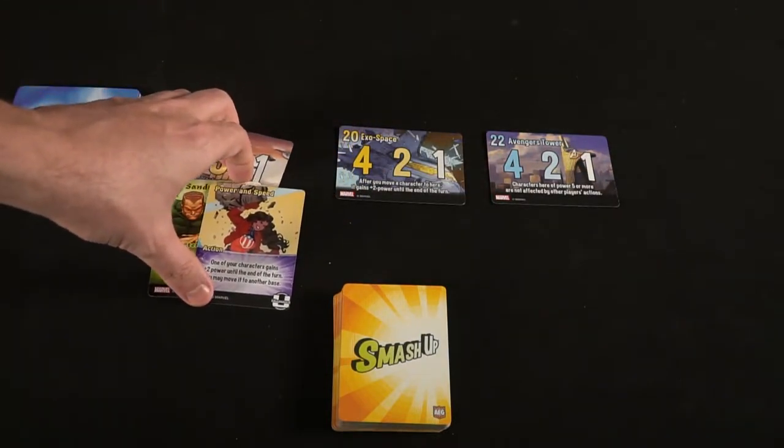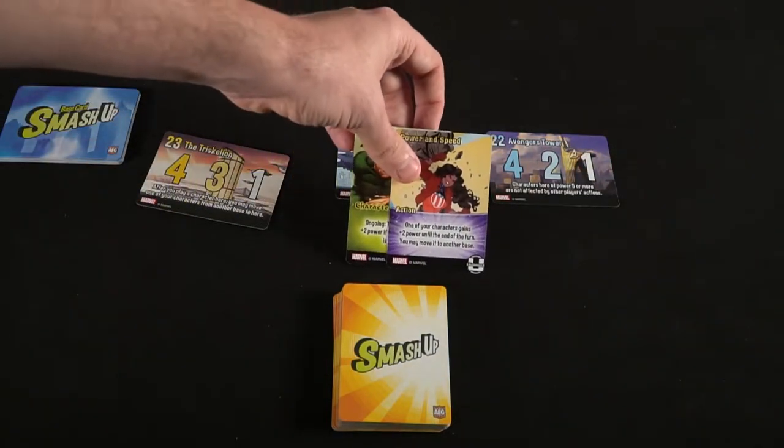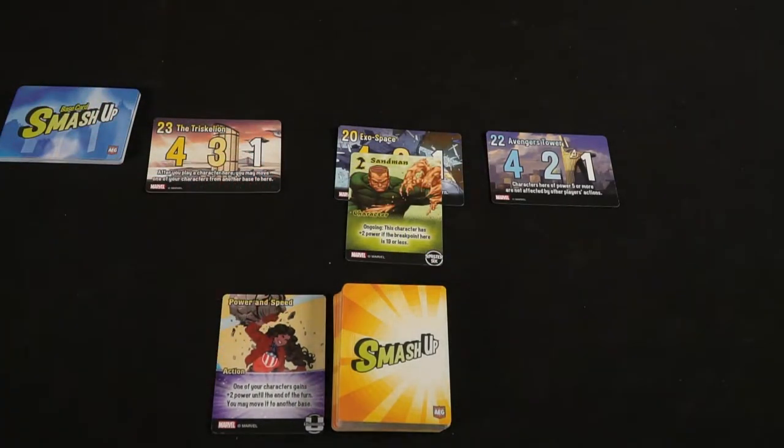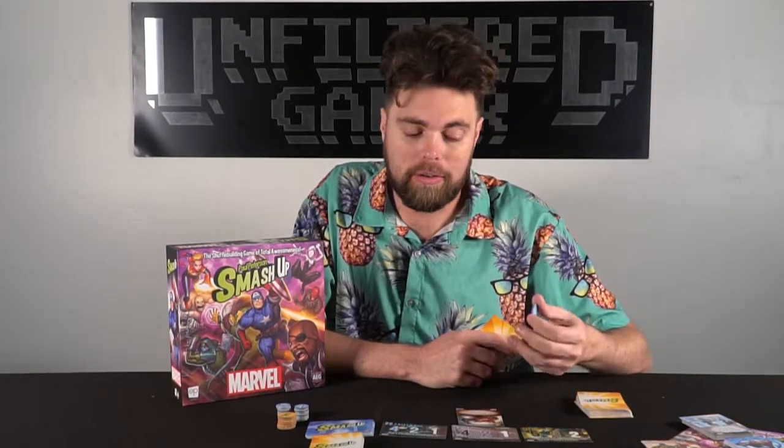When you play a character, you can choose any of the bases available and place your character down on that base. Check to see what the card does — sometimes they're passive, other times they're active. For instance, I have an Absorbing Man and his talent is to destroy this character and another Absorbing Man, which gives me a victory point. So if I have two of them out and destroy them on my turn, I gain one victory point. When you clear bases, you can get a maximum of about five points and a minimum of about one or two.